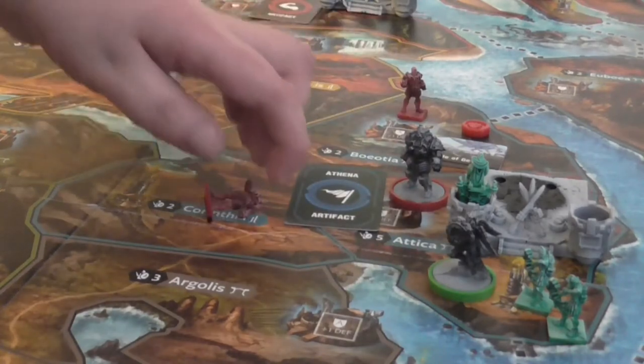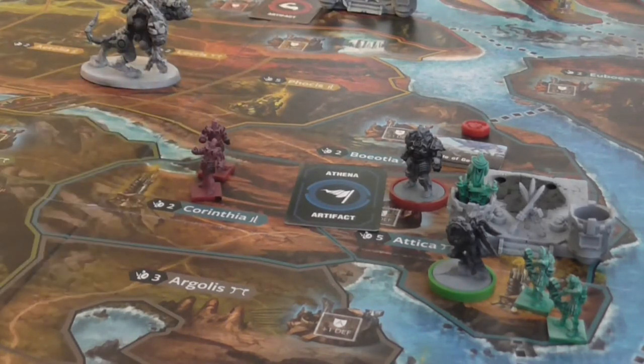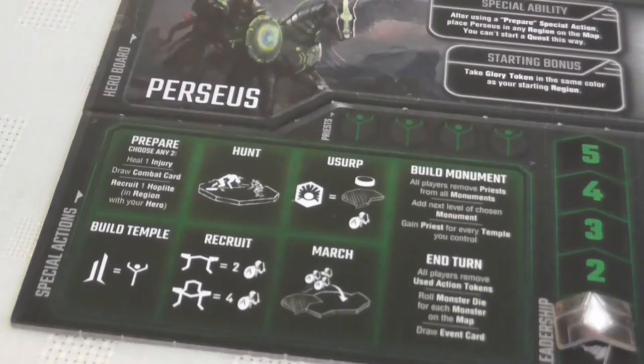If you moved enough hoplites into a neutral region to meet its region strength, you would gain control of that region and place a control marker there. If you move hoplites into a region controlled by an enemy but without any enemy hoplites in it, you take control of the region — you don't need to meet the region strength, you just take over, and you can do that with even one hoplite. You make all your hoplite moves before battles start. If a player has a special ability that allows hoplites to move more than one region, they may only move through regions they control or neutral regions.